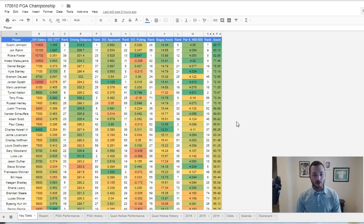What you're looking at is my spreadsheet. If you're new to this, this spreadsheet is available on dfsondemand.com — a lot of different tabs and things that we'll go through. But again, both PGA Championship history and Quail Hollow history.